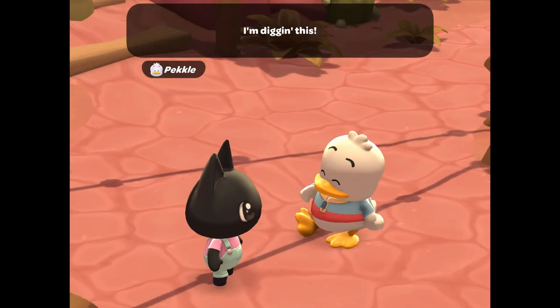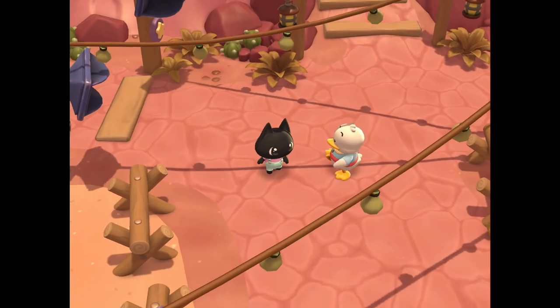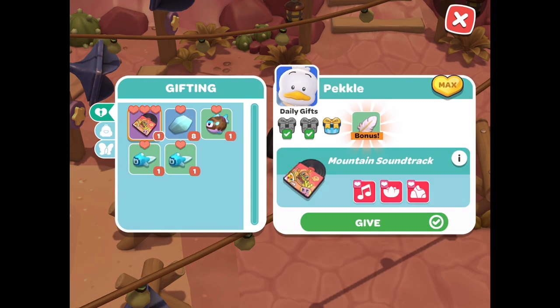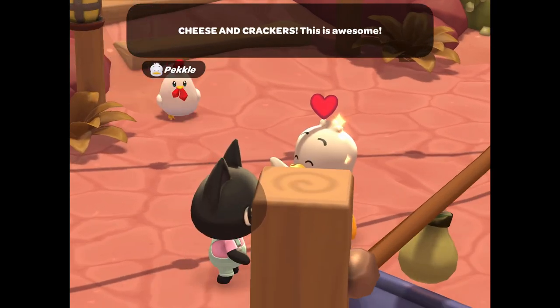I have max friendship with Peckle, so I no longer receive feathers. Instead, I receive Peckle boxes. If I give Peckle a one-heart gift, I will receive a small box. A two-heart gift will get me a medium box, and a three-heart gift will give me a regular-sized box.